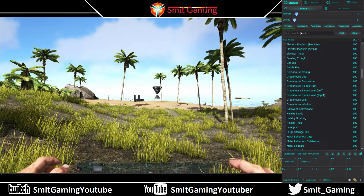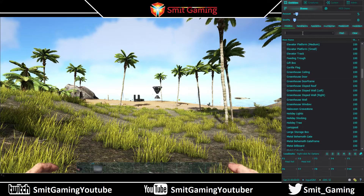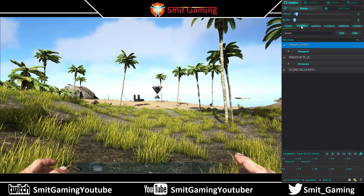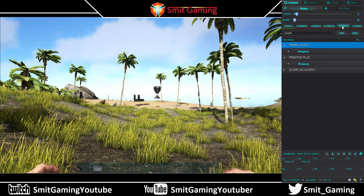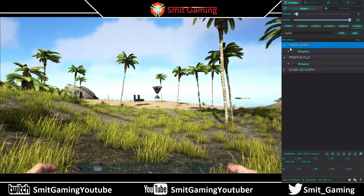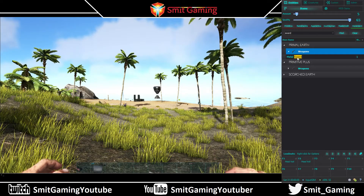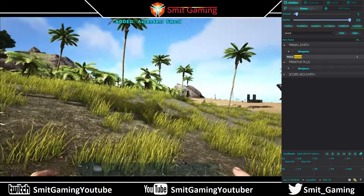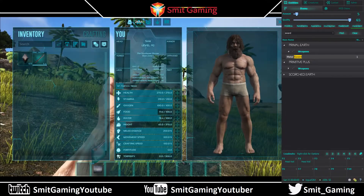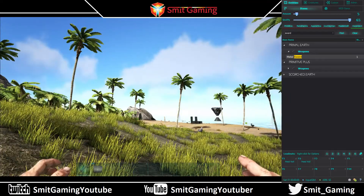Back to the Items tab — you just search for what you want. Let's say a sword. There's the primitive version and you can change the quality to Mastercraft or Ascendant, whatever you want. So: Weapons, Metal Sword, double-click — Ascendant Metal Sword, just to prove it — there it is.